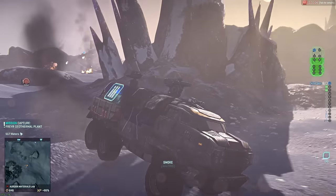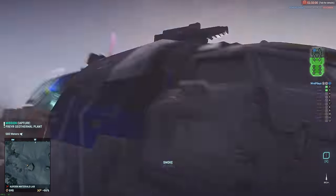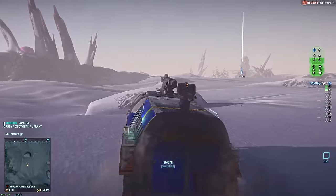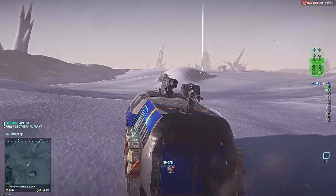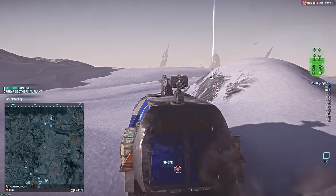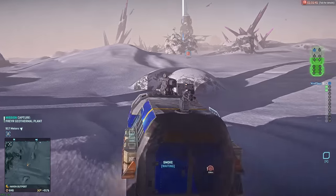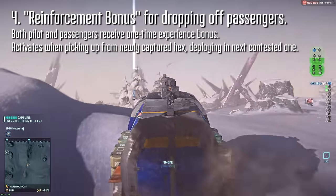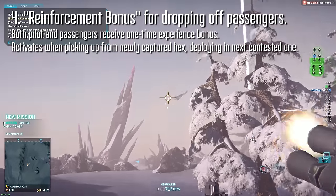Lastly, drivers currently have deployment bonuses if they drop off allies within a hex and those allies kill some bad guys. Each time one of your little minions kills someone, you get rewarded with extra experience, but there's really no reason for a passenger to jump into your transport vehicle if they're only moving from one hex to the next, because they can always pull a flash or a harasser instead, which is faster and usually more fun. What I would propose is to create a reinforcements bonus when players disembark from your transport vehicle — they get a bonus, and you get a bonus, and it doesn't even require them to kill anything.